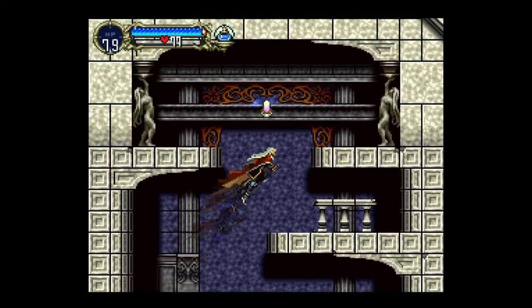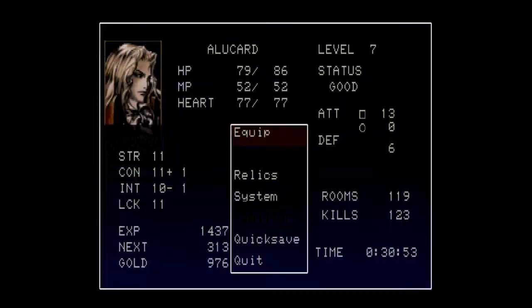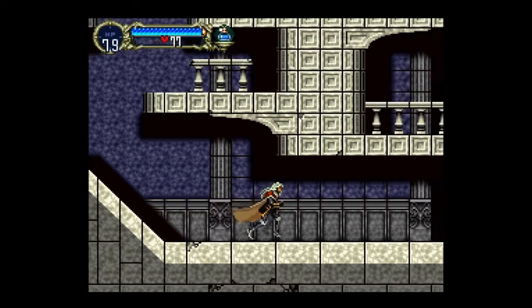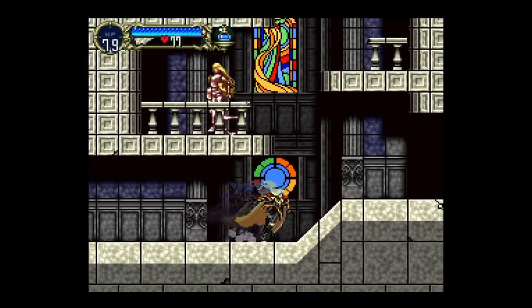I just happen to remember — there it is. I think this shows the enemy's name. Could be wrong, let's double check. It shows enemy damage — like what I do to them. There we go, now you can see how much damage I'm doing.